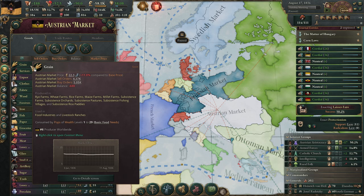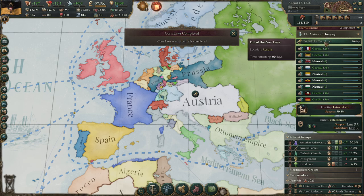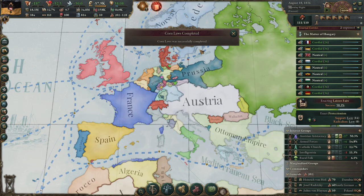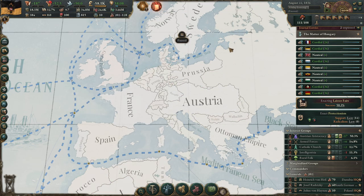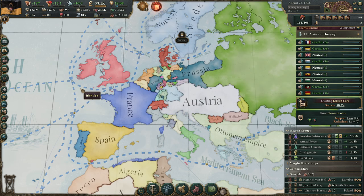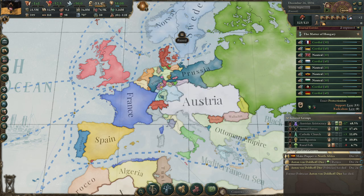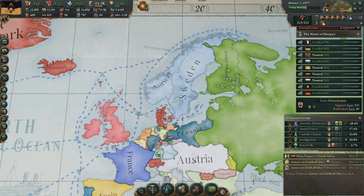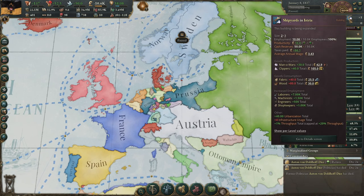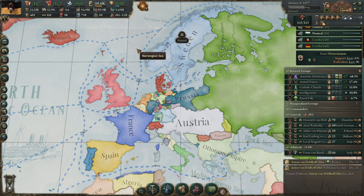We have 3.6 million people loyal, so we get plus one approval for all our interest groups — a really nice bonus to start the game with. We now have the Leather Fair, so we have more investment and more money coming in. Just continue until research is done; it takes 27 more months. Keep building up my shipyard and naval bases so I can have at least 20 ships at the start, so we can naval invade Prussia.